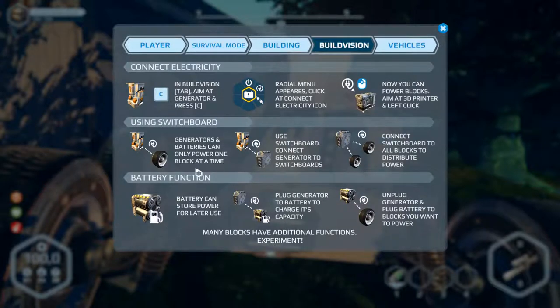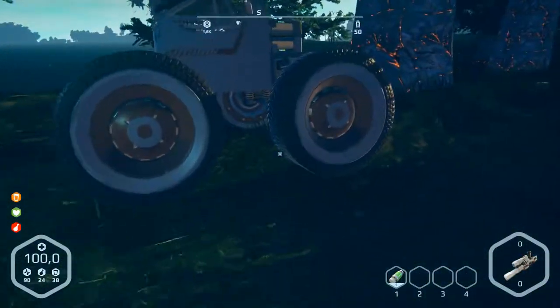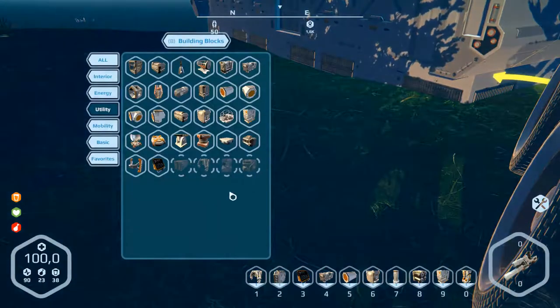Generators and batteries can only power one block at a time - that's not the problem I think. Use switchboard, connect generators to switchboards - yes, but we've got a battery not a switchboard. Connect switchboard to all blocks to distribute power. Battery function: battery stores power for later use. Plug generator to battery to charge its capacity - I've got batteries but... okay let's build a generator outside here.